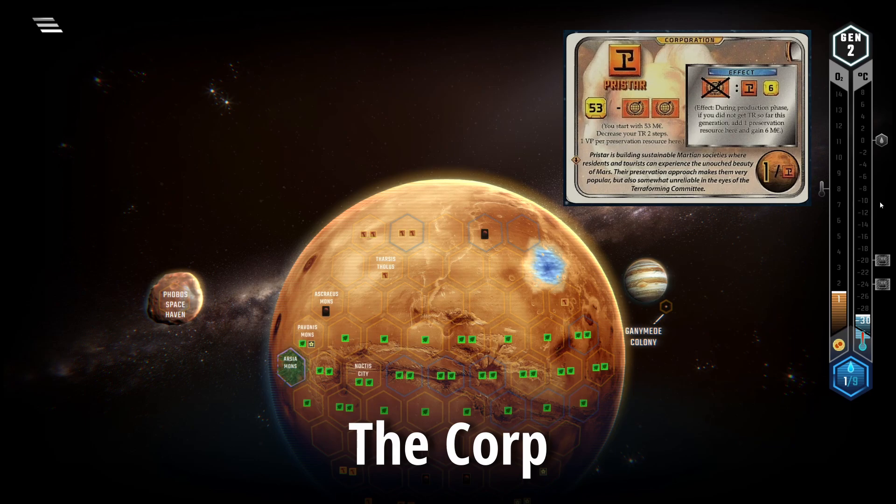Pricestar starts the game off with 53 megacredits, loses 2 TR immediately, and its ability reads: during the production phase, if you did not get TRs so far this generation, add one preservation resource to this card and gain 6 megacredits. Preservation resources are worth 1 point at the end of the game. This also means that Pricestar starts the game with 2 less megacredit production than everybody else.